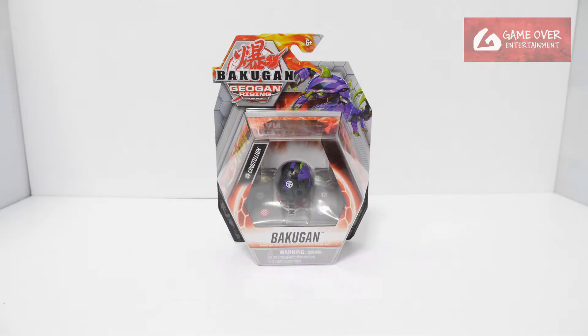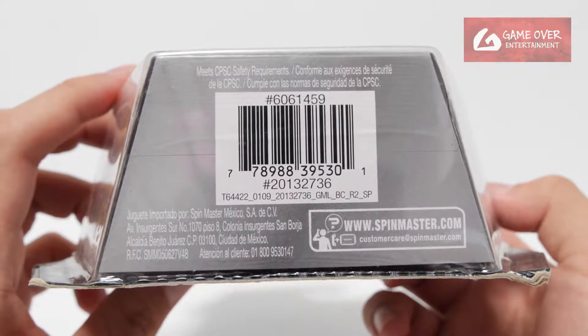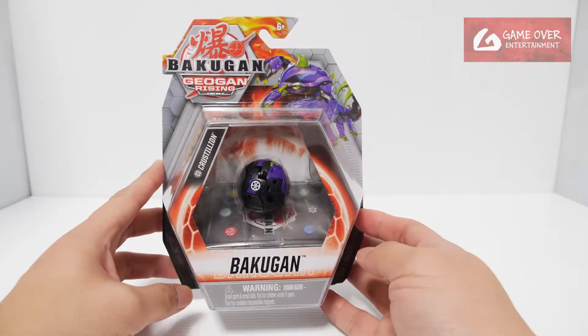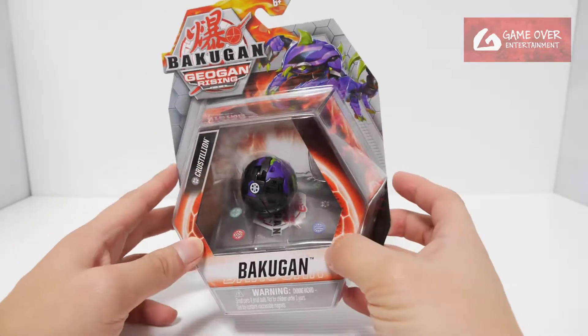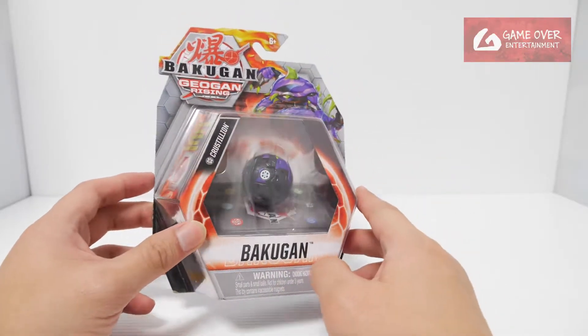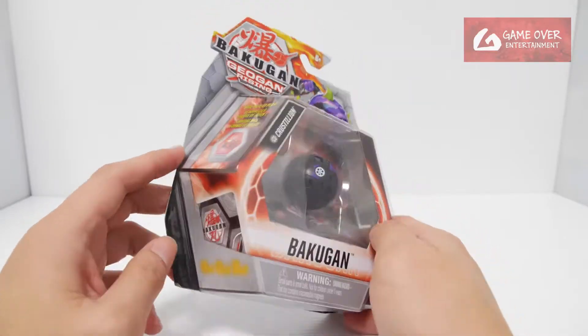Okay so have a look at the front, have a look at the back, have a look at the barcode in case you're interested. Crustillion is a little bit strange. So in the show he's a native Heios, but it seems like for the toy version his native seems to be Darkest. Okay anyway, without further ado, let's open this up.